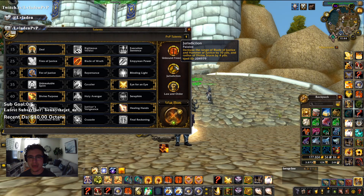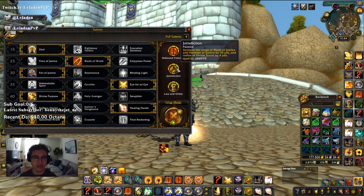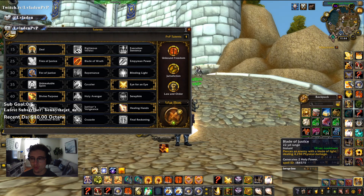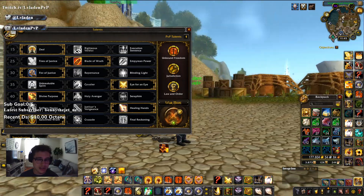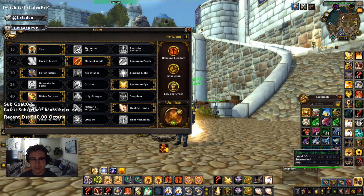However, if a BM Hunter gets out of your Hand of Hindrance range you're not going to be able to catch them. They will slow your speed, they will trap your pony, and then you're going to have to bubble for mobility or they'll stun your freedom. You need some sort of ranged slow. So Law and Order plus Jurisdiction gives you that ranged slow on a shorter cooldown. And that's about it for Ret in terms of the talent setup I found most efficient to fight BM Hunters.